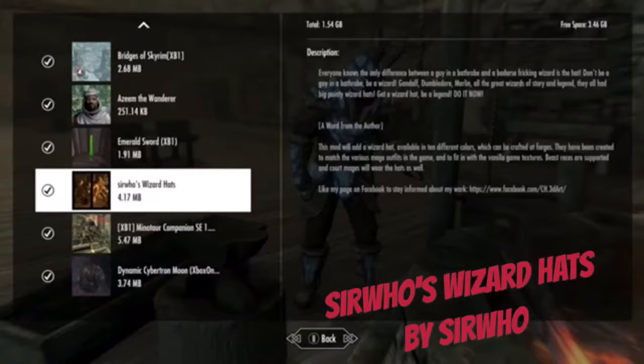The mod added a wizard hat available in ten different colors, which were crafted for four years and created to match the various mage outfits. In the vanilla game, beast races are supported and court mages will wear it as well.